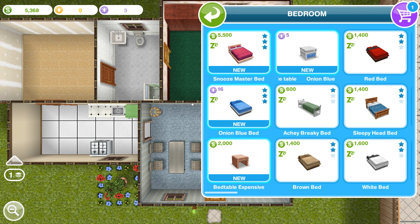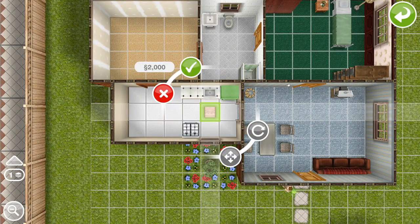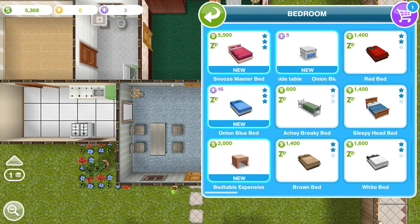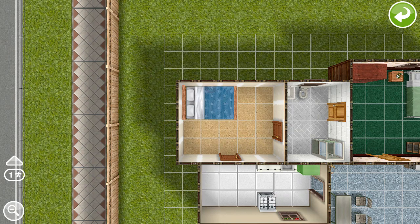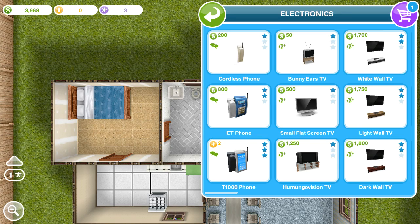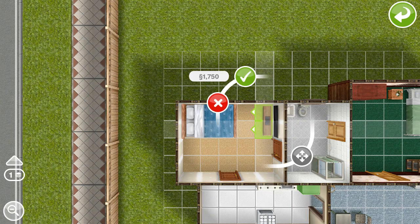We might have to buy a brand new bed — the Snooze Master is pretty much a lot. It's actually 2,000 and we don't want that, so we're going to get a cheaper kind of bed. That looks pretty good — we're going to flip it. It doesn't look right, I guess because the room is not that big. We can buy a TV also for the room, let's go to electronics and go with this one. Going to put this up on the wall here.